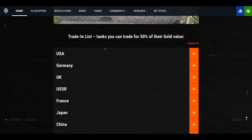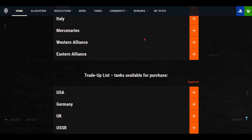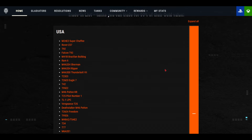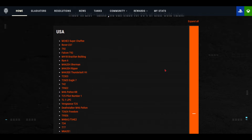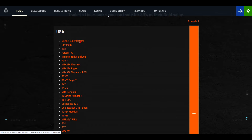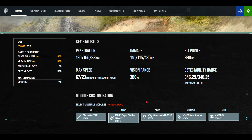This section here is the trade-in list — tanks you can trade for 50% of their gold value. The list is organized by country and it's massive. I'll expand one just so you get the idea. Clicking on a tank takes you to the tankopedia where it shows you can get it for 50% of its value.